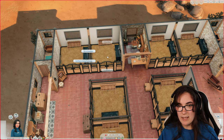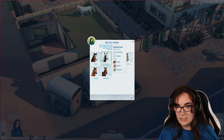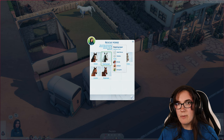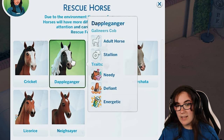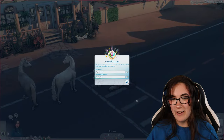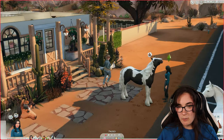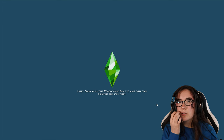Now we need two mares. We have Dappleganger — a Gypsy Cob, needy, defiant, and energetic. There's a bit of a horse meeting out the front, and one horse rolling around in the middle of the road! I didn't know Dappleganger was a Pinto — heck yeah! The name sounds like 'doppelganger' but with 'dapple' because horses have dapples.